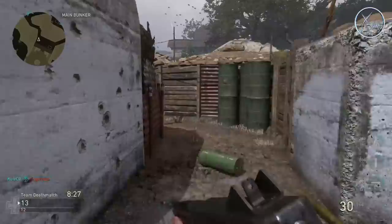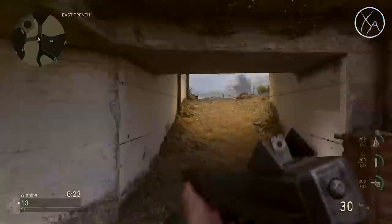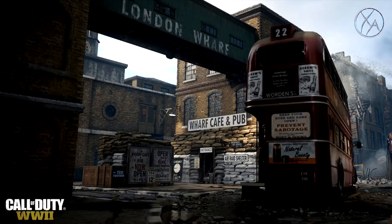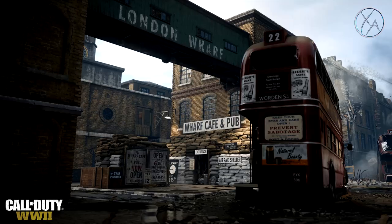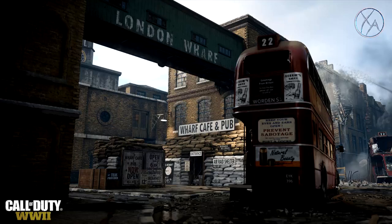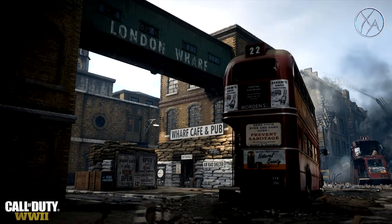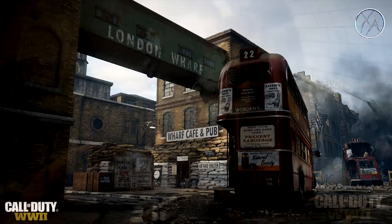First up, let's have a look at the new map that has been revealed. For this one, I don't know if we actually have a title — Condrey when he released this just said it was their London map, so it could be called London or it's more likely called something else. We don't have the official title on it yet, but as you can see here it's at the London wharf and it's kind of bombed out. It doesn't really give us much indication of the size or layout of the map, but just judging by the first image it looks like it's going to be kind of a mid-range gunfight — not super close quarters like all shotguns, but it definitely appears to be more of an SMG map.